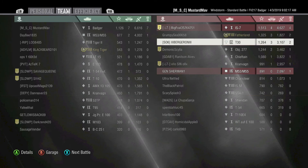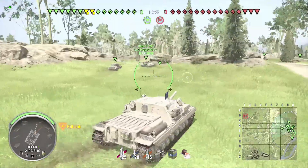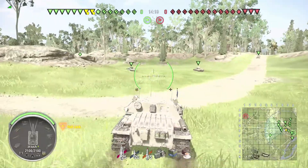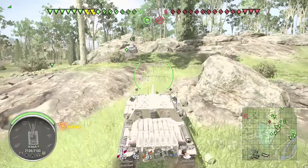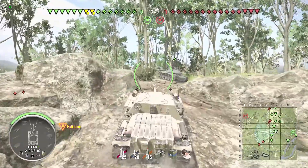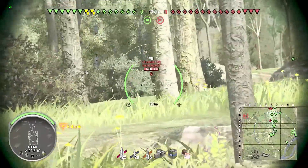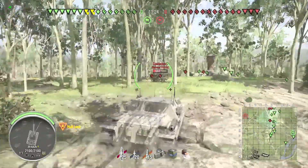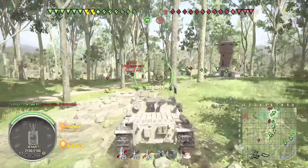Jump into the second game — this is my 16th game in the Badger, and this time I'm platooned up with Hoops. He had a little bit left on his Tortoise and used a little free XP to get it after I was bragging about how much I enjoyed it, and he too likes it. We play with a really aggressive playstyle. I don't see a lot of Badger players do that, but it really just forces people to deal with you. As long as you have support, they either have to force shots into your lower plate or try to get to your side.